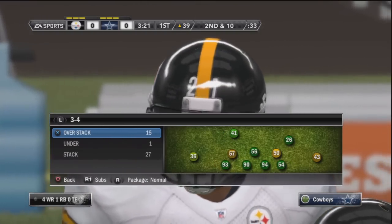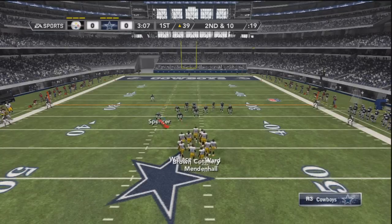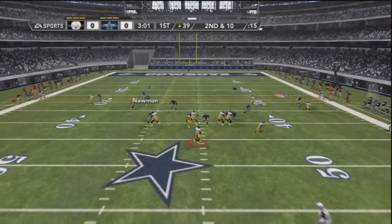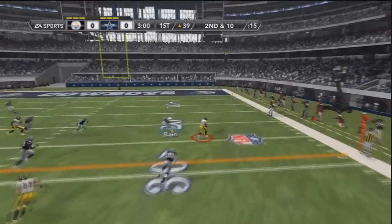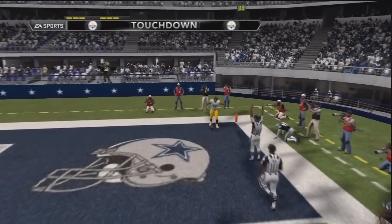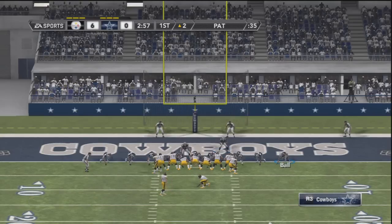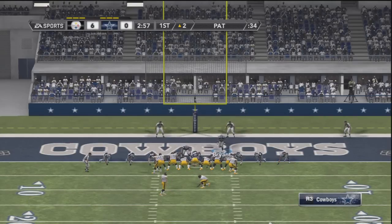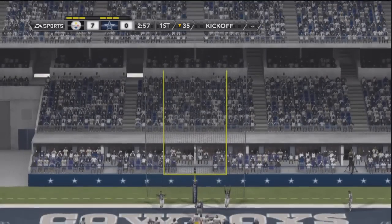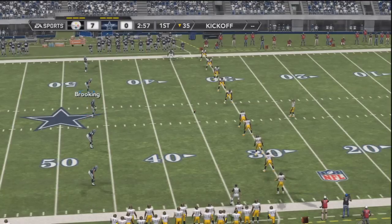Coming out in the 3-4 over stack — he has four wide receivers. I come out in two men under, shift my lineman to the left, re-blitz the defensive end and the linebacker over here, then send the 8-Gap Heat. Almost get him right here — but I made a big mistake. I've been messing up with the user stick on defense. I clicked on my defender and the receiver got open — that was my mistake. I should have let the computer handle it and covered with the free safety. He got a free touchdown right there on my error.